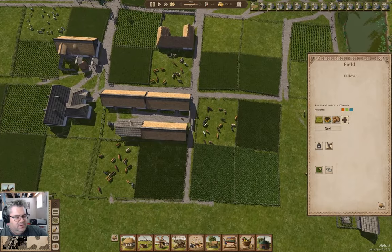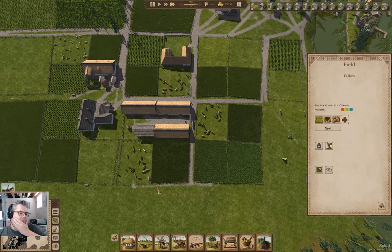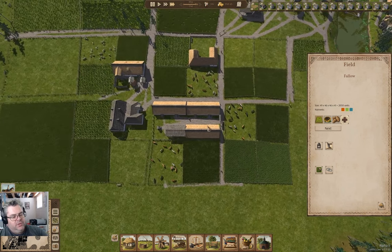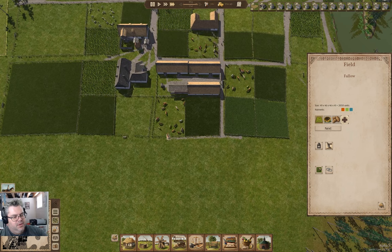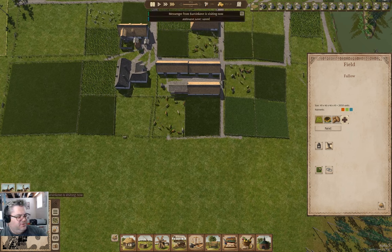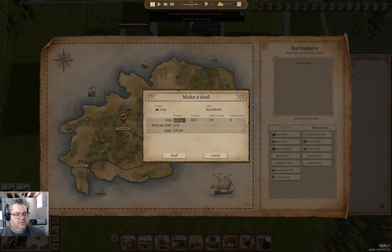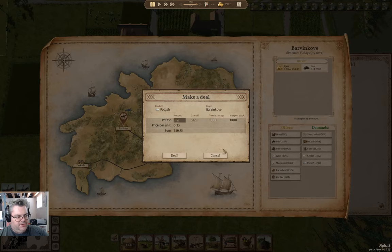How's the hay doing? I think I can possibly get away with some additional cow sheds. Not sure where to put them. We've got a messenger over here — they are selling iron, and they are buying potash. I have potash for sale — I can sell a thousand potash.